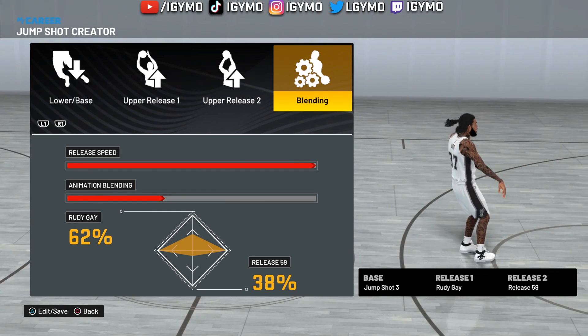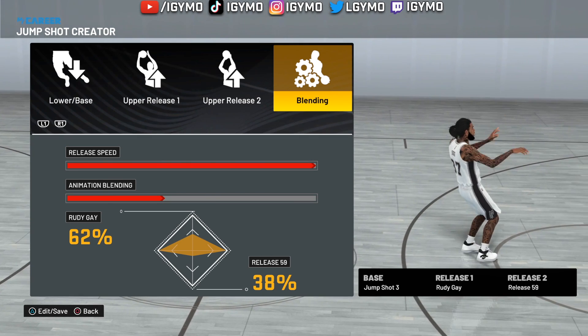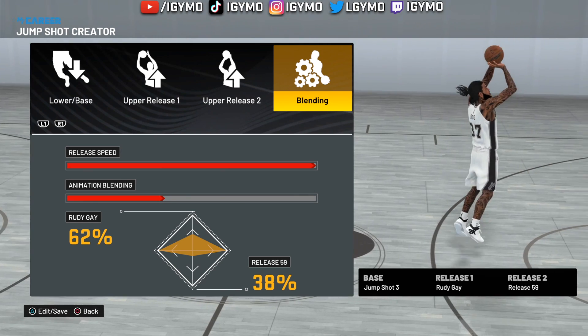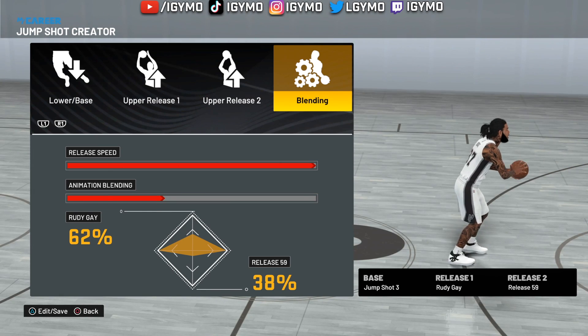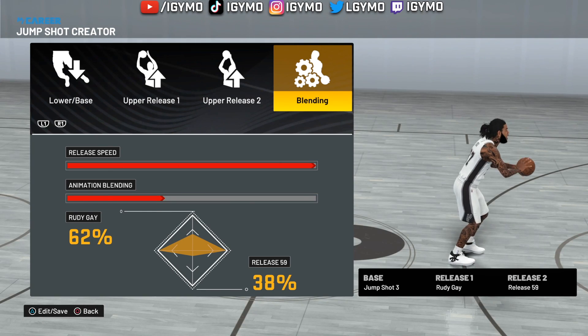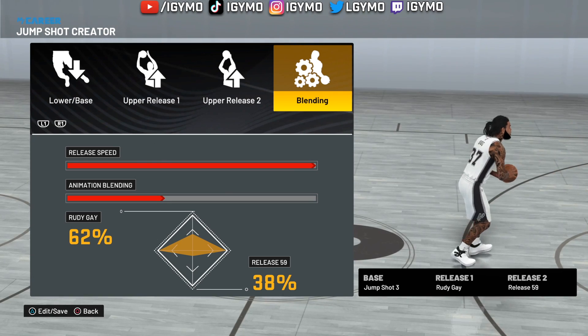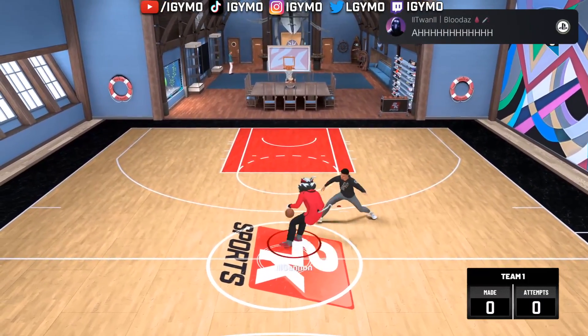Rudy Gay is perfect with Base 3 — it keeps it quick but it's not Set Shot 25, which is a little too quick. Base 3 is right in the sweet spot and will help you get off fast jump shots. Release speed go with 100. The animation blending: Rudy Gay at 62 and Release 59 at 38.